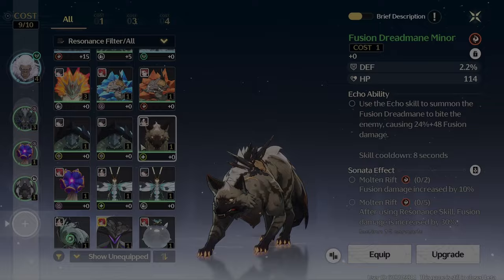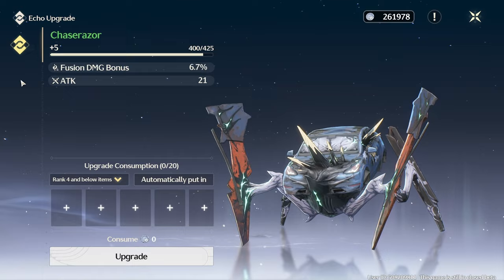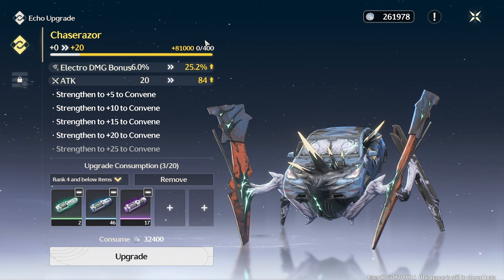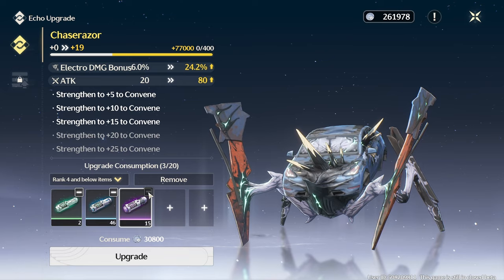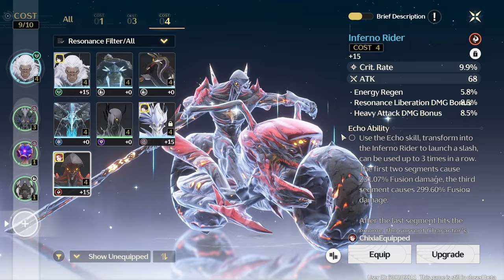Each echo can be leveled up, unlocking a new convene tuning slot every 5 levels. However, this does not apply to rank 2 echoes — rank 2 echoes cannot be tuned and cap out at level 10. Echoes of rank 3 and above can be tuned and will gain a random substat when done so. Rank 5 echoes cap out at level 25 and can have up to 5 substats. These are random and fixed once rolled — what you see is what you get. This means you can have really crappy substats, such as my crownless featuring 70 flat attack and 40 flat defense, or you can have god rolls like my inferno rider.